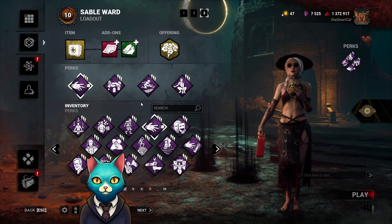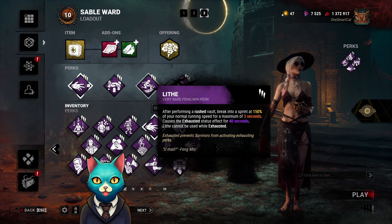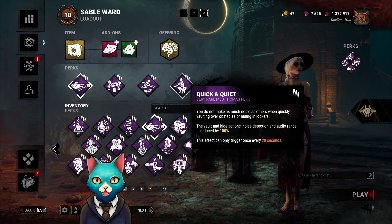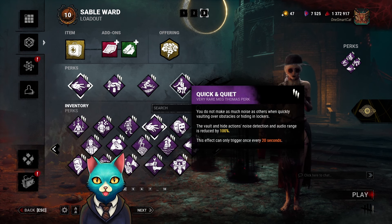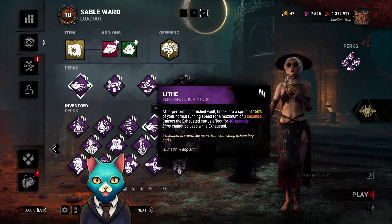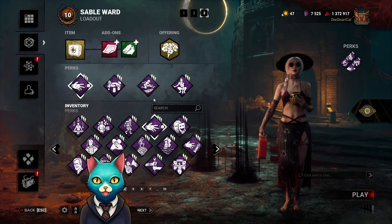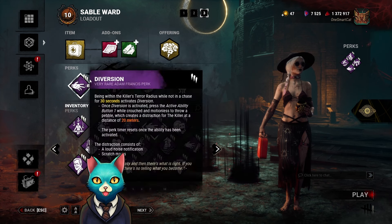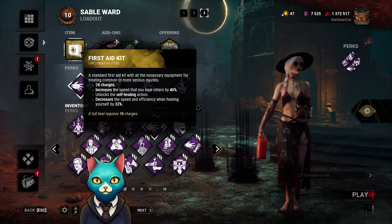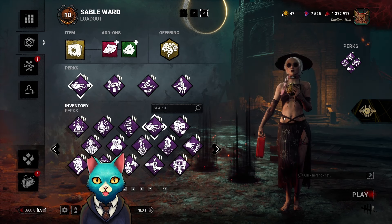The Houdini part comes from Lithe and Quick and Quiet. Lithe lets me jump through a window and move real fast. Quick and Quiet lets me jump through the window quietly. So anytime we're able to lose line of sight, either with Deception or anything else, Lithe and Quick and Quiet can make me disappear like Houdini. Make a lot of noise when we want to, and make no noise whenever we want to. Bringing in a med kit with add-ons that lets me use it twice.